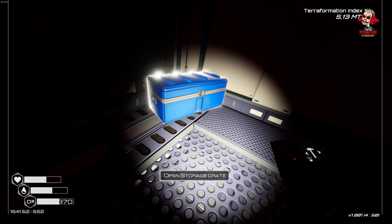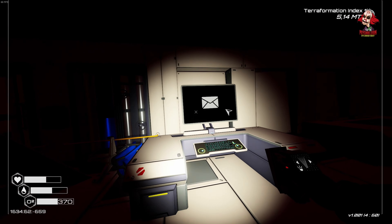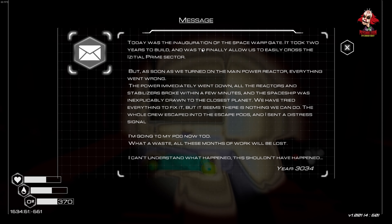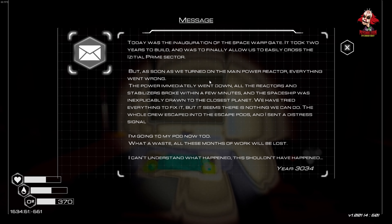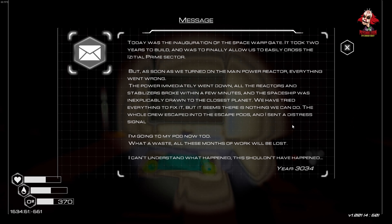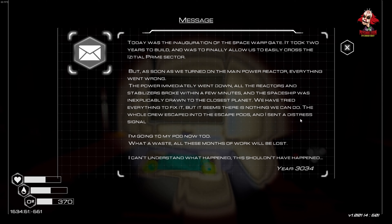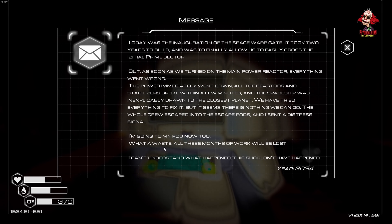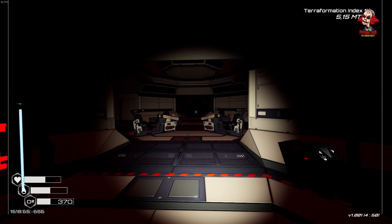There's probably a lot of stuff we can actually loot in here as well. We got a T2 heater. I haven't been in here. We need a T2 deconstruction — that's what we need. We got another one of these. And there's a mail here. Read message: Today was the integration of the Space Warp Gate. It took two years to build, and it was to finally allow us to easily cross the ECTL Prime Sector.